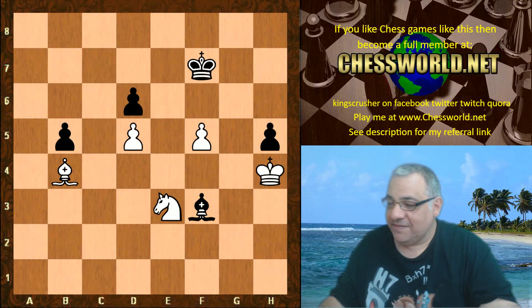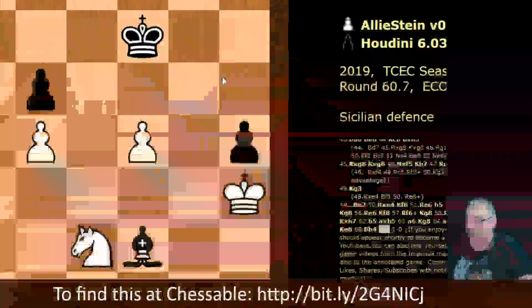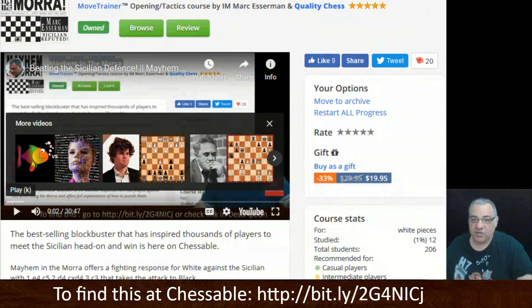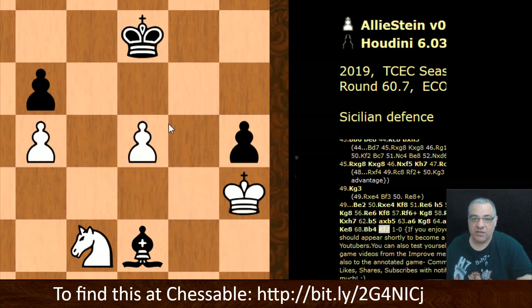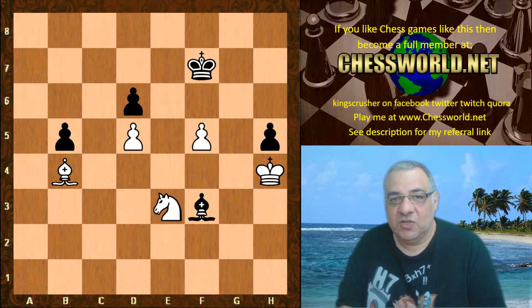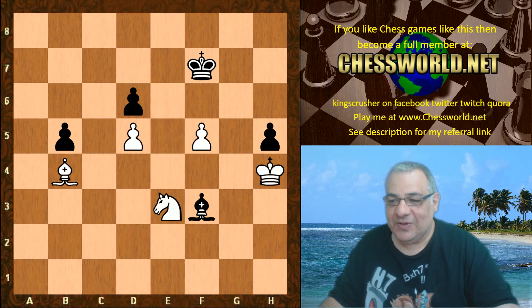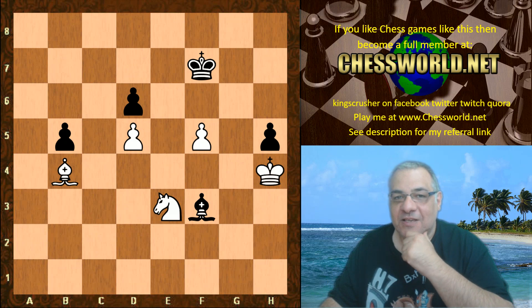So the Smith-Morra Gambit from an engine perspective — in this Scheveningen structure, as I say there's a course at Chessable, check that out. There's also the intro video now featured at Chessable. A fantastic neural network game example. In fact there's another fantastic example coming soon where Espen himself is playing against Leela, something to look out for — how neural networks play with these gambits.